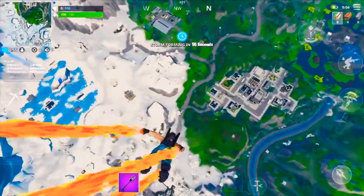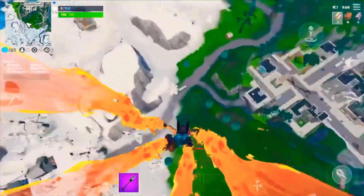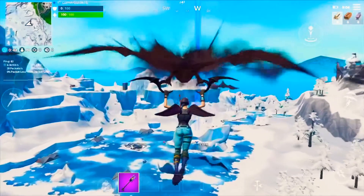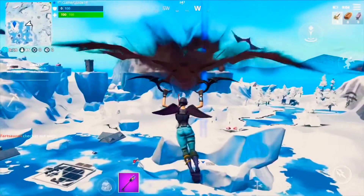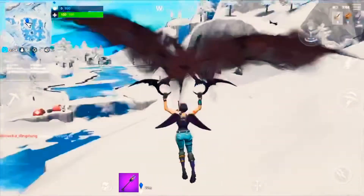To access this, you are going to have needed to complete the Week 8 challenges. If you haven't done that, go ahead and complete those and then come back to this video. Once you have, drop down near the frozen lake — on top of the iceberg, in the center of that iceberg, you're going to find the Week 8 secret banner icon.